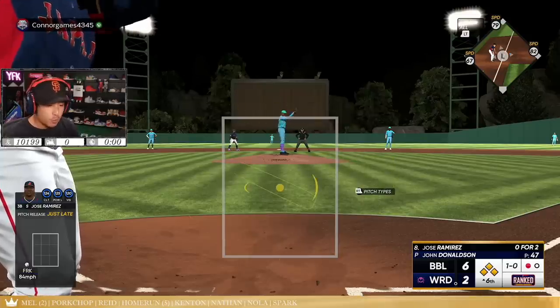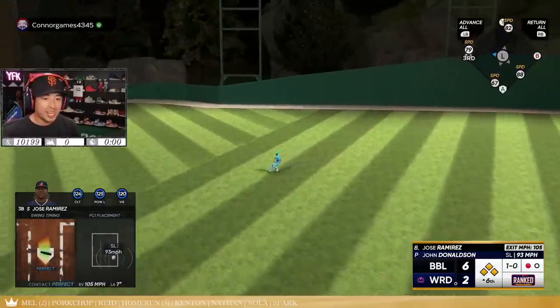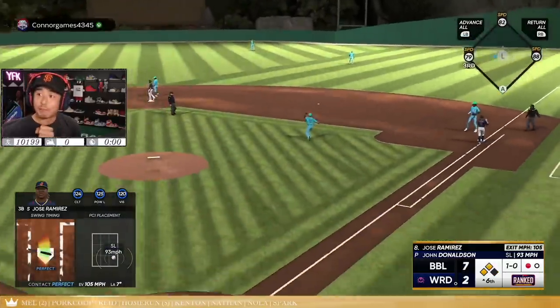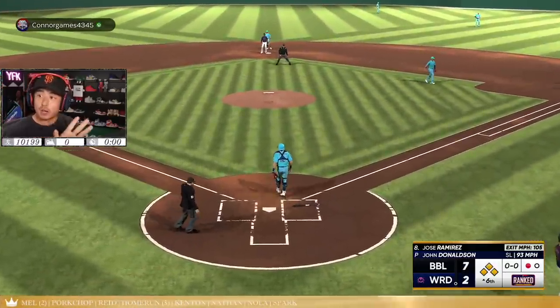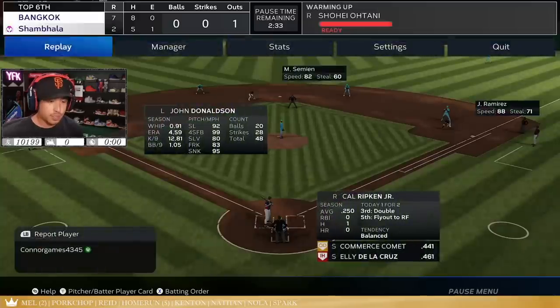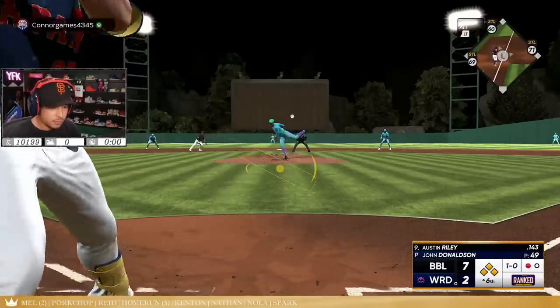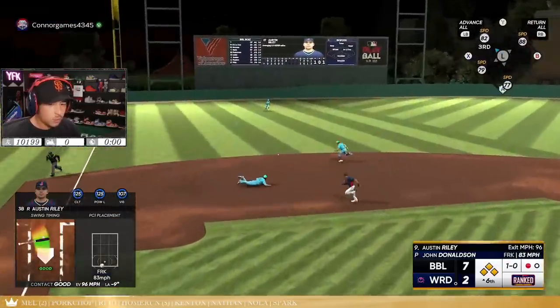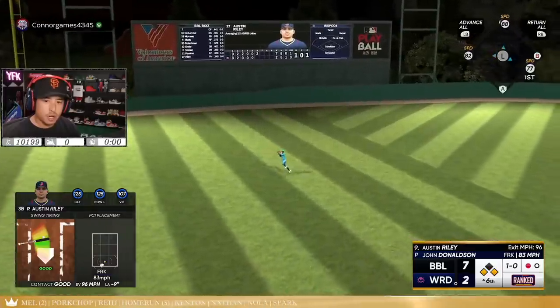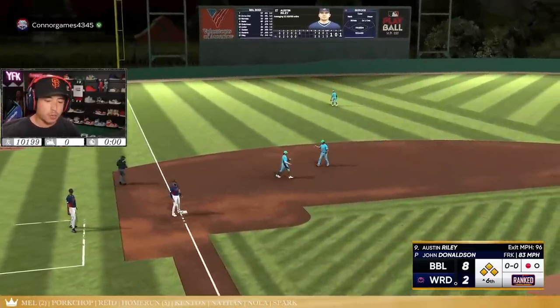Wait, we're playing the number one guy in the world right now. Oh my god you guys — this is nuts. What the heck is going on right here? Are we actually gonna beat the number one player in the world right now? Why would I put in the guy that I can't get a hit with to save my life? We saved our life! Are we just gonna have a little hit train right here? Let's run a train on John Donaldson one by one.